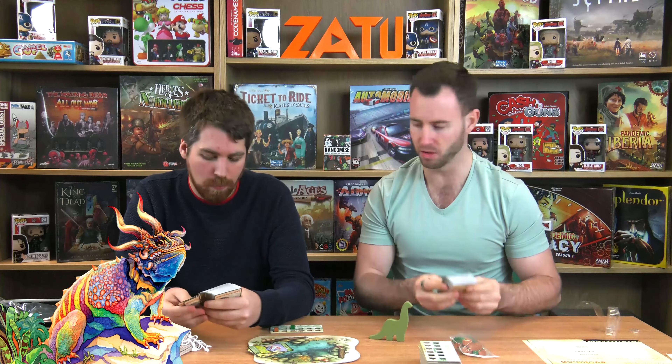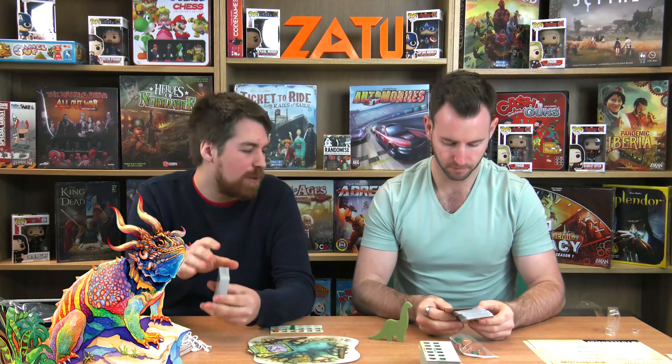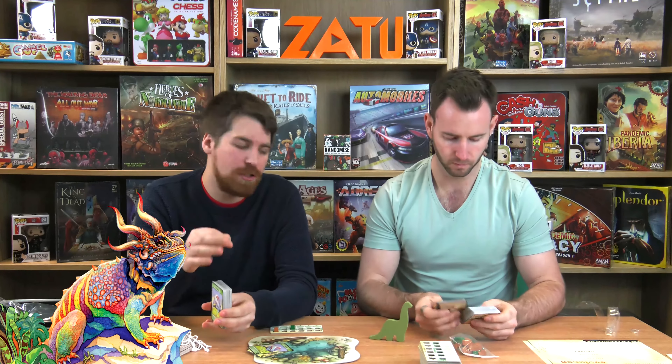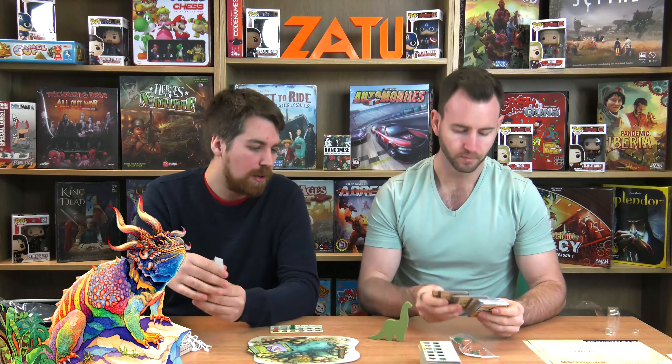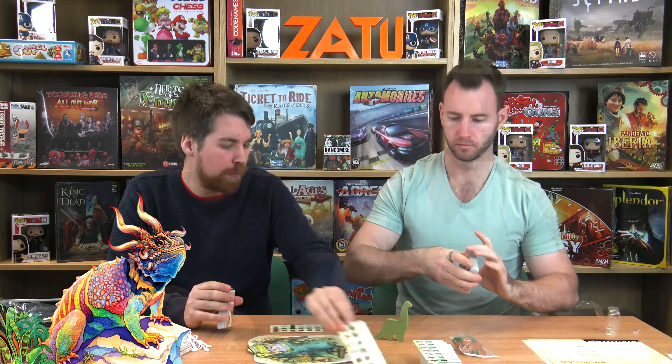I very much like the artwork on the whole game in general — you've got the artwork on the food bags which are great and they match the artwork on the cards. This is actually a second printing; the artwork has slightly changed between printings, making it a little bit clearer on these tiles for the population and body size, colouring them.